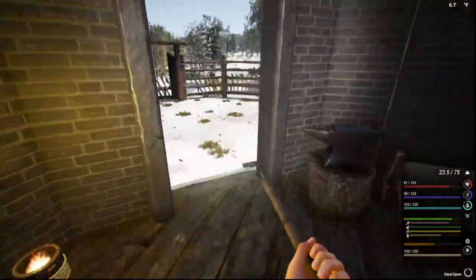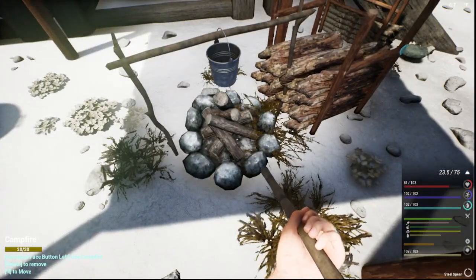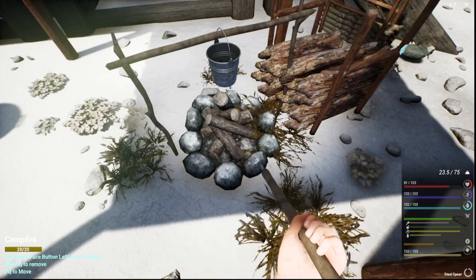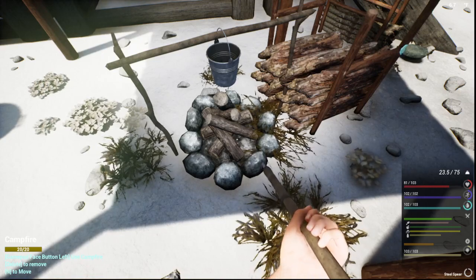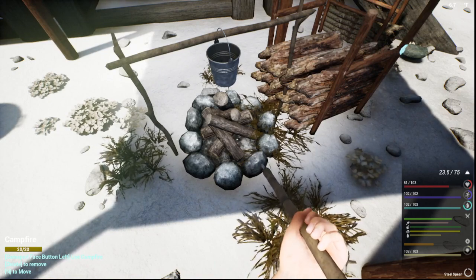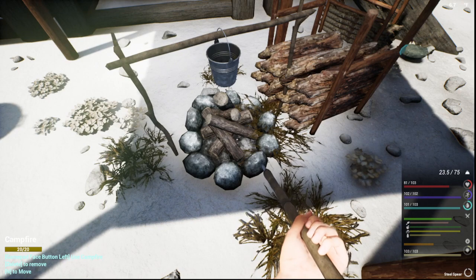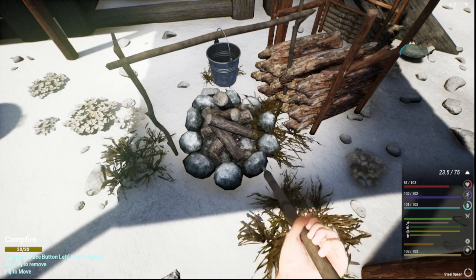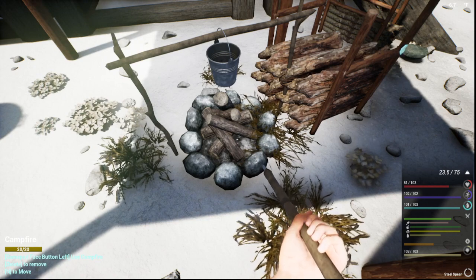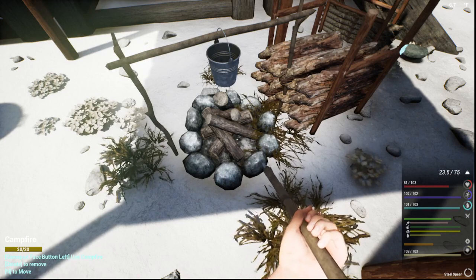You can take the liver, put it on the campfire, and eat the liver. That cooked liver is going to give you 2 health, it'll take away 5 thirst, but you're going to get 1 carb from it, 25 protein, 15 fat, 4 vitamins, 3 energy. That cooked liver will last for two hours, and it will give you a bonus of +0.05 to your health and +0.05 to your stamina.